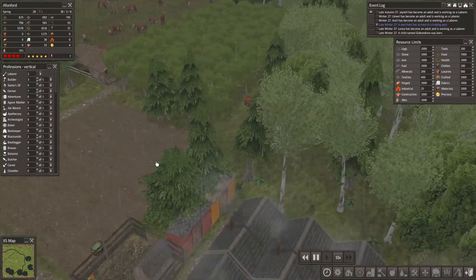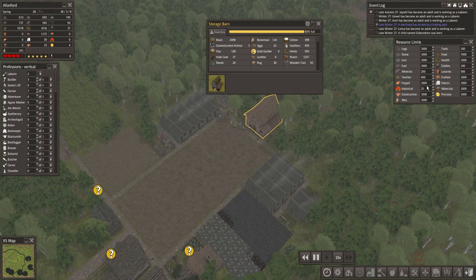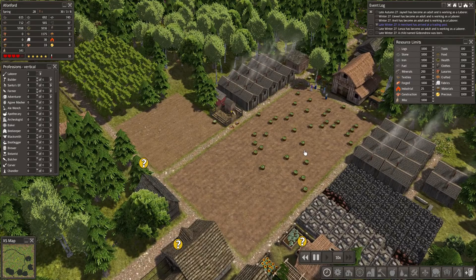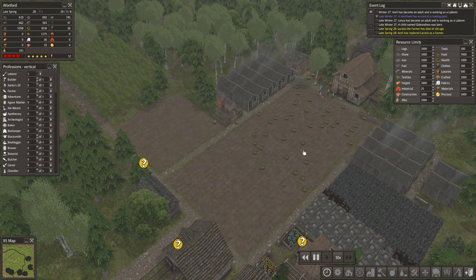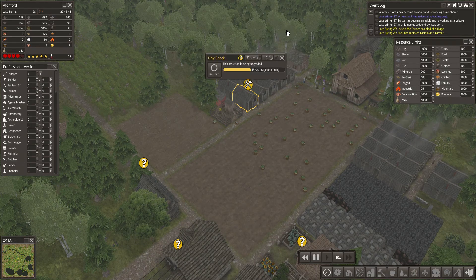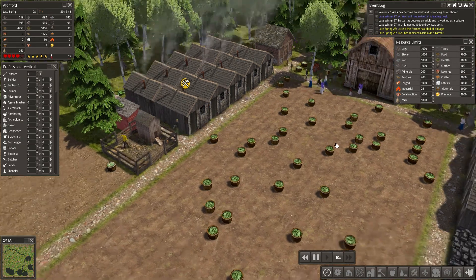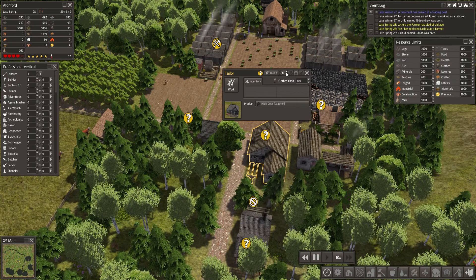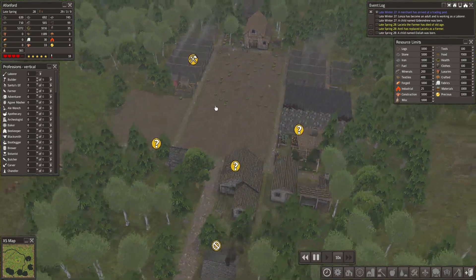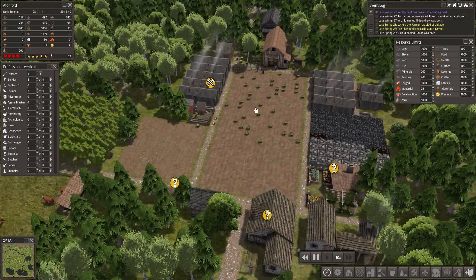They haven't picked up items, though we do have storage space. Food is at 7,000 — we have 5,600 — so just some minor concerns there. We need builders for the upgrades. Checking clothing, we're okay, but leather is very low.